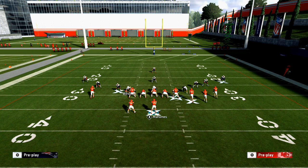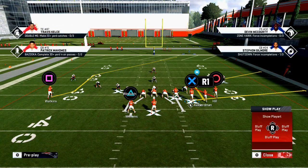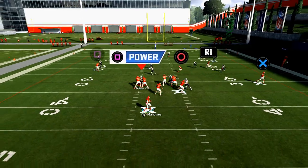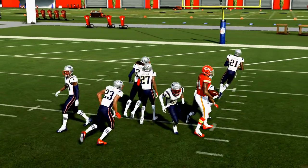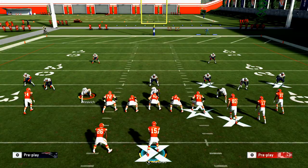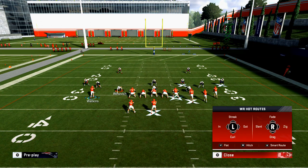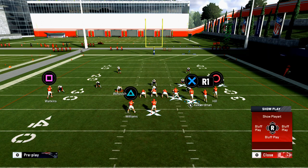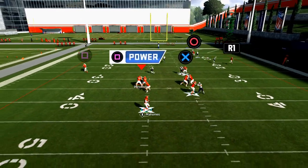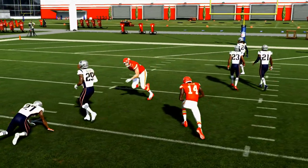Cover four is probably the easiest to do it on, but cover three and cover two Tampa two — with that deep middle — I like this because you can throw this post multiple times and it's very consistent. Every single zone in the game, this play will work, especially if you take Tyreek Hill and put him on a streak. It's a simple flood, but because corner routes are so good this year, this play has a lot of opportunity to be very effective for you.